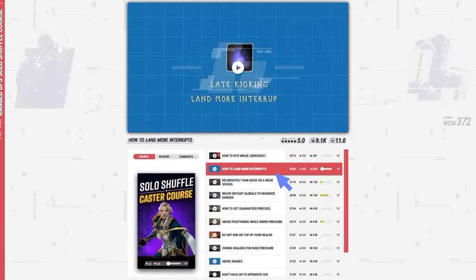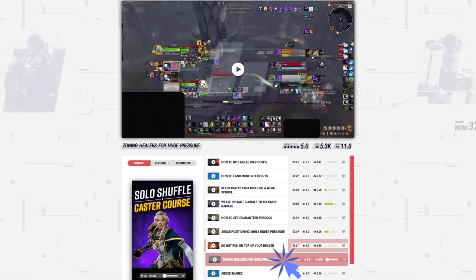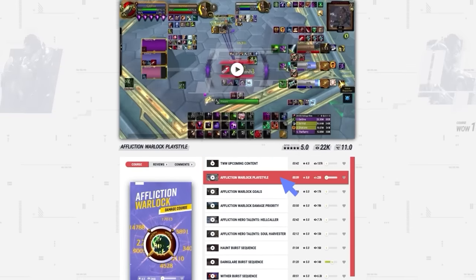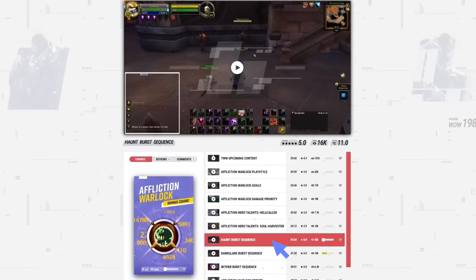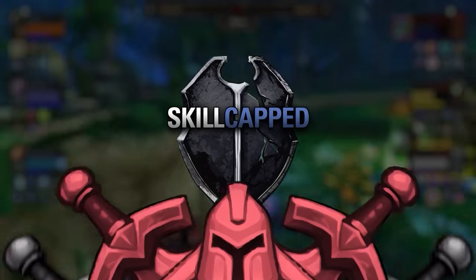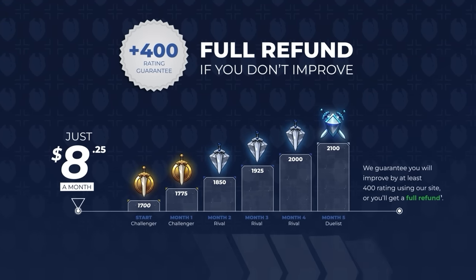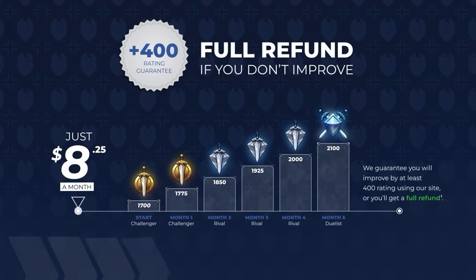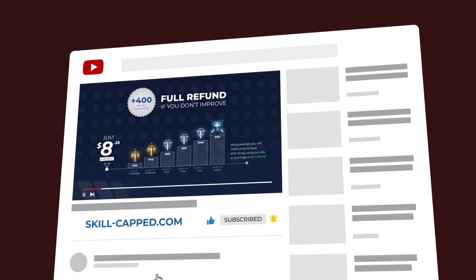If you want to learn some of the best tips for ranking up fast, check out our brand new caster course, which can only be found at Skill-Capped.com. Head on over to our class courses to learn everything you need to start maximizing damage in the War Within. Every season, we work with the best players in WoW, just like Chanimal, to produce the best PvP guides on the entire internet. You can try everything Skill-Capped has to offer risk-free, with a 400 rating guarantee. If you don't rank up while actively using Skill-Capped, you get your money back, no questions asked. You can unlock all of this through the exclusive discount through the link below.